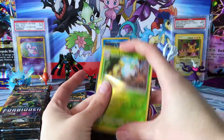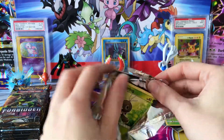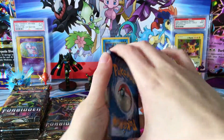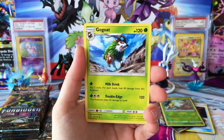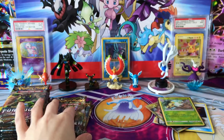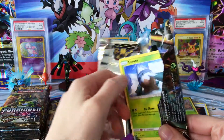Got that sleeved up, and can't forget our Exeggutor. We still have quite a few packs to go. Having some beautiful-looking cards showing up here. We have a Scatterbug, Rockruff, Skorupi, Litleo, Croagunk, a Psychic Energy, Dedenne, Gogoat, Floette, Reverse Goomy, and a regular Rare Noivern. I'm loving the artwork of the Rares from this set. Even though they're not holo, they still have amazing artwork, which I'm really happy about.